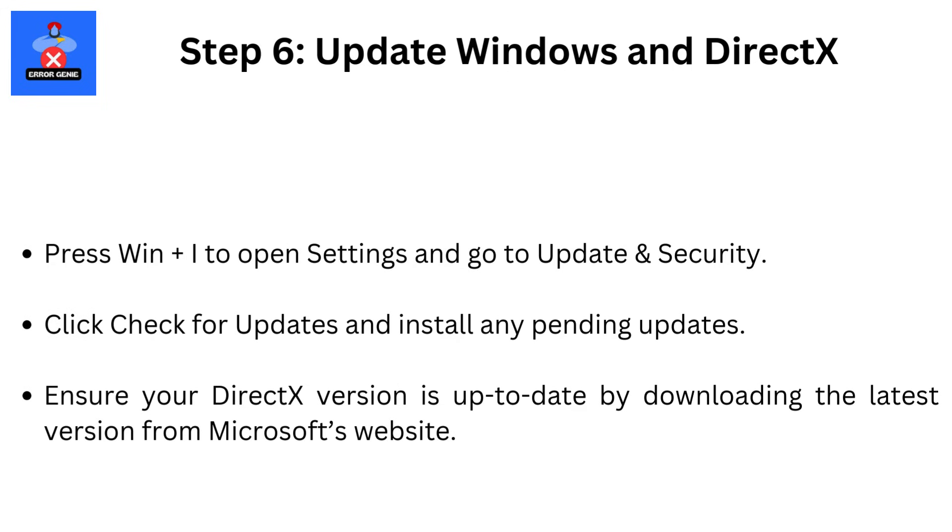Step 6: Update Windows and DirectX. Press Win + I to open Settings and go to Update and Security. Click Check for Updates and install any pending updates. Ensure your DirectX version is up-to-date by downloading the latest version from Microsoft's website.